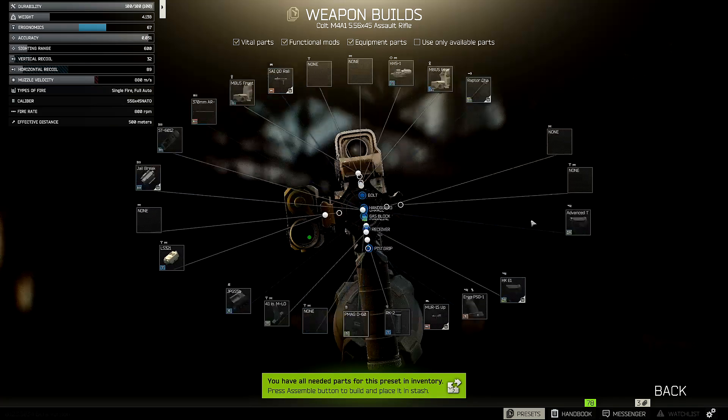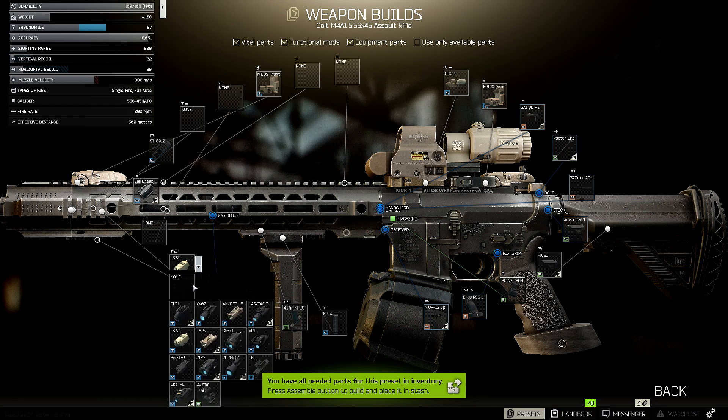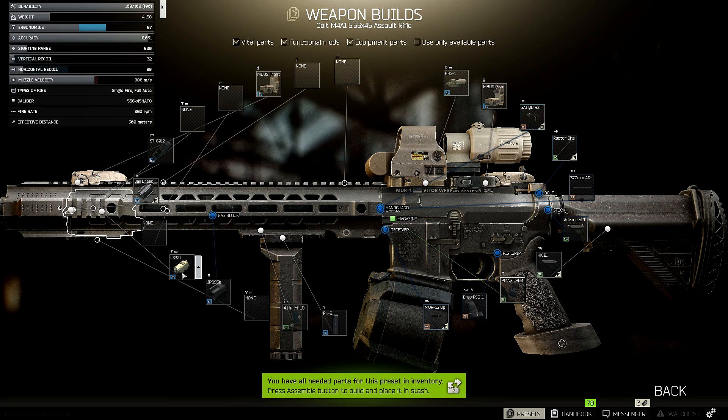If you want to use a tactical device, the Holosun LS321 is one of the cheapest options. You don't have to use any tactical device, flashlight, or anything like that if you don't want to. You have the option to put any flashlight or tac device on it — just slap whichever one you want on whichever side of the rifle, on the top or sides, however you want.